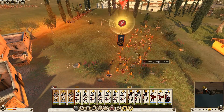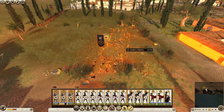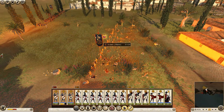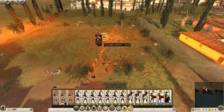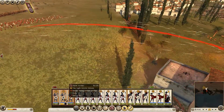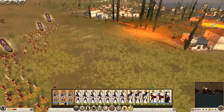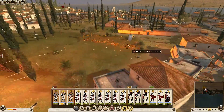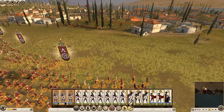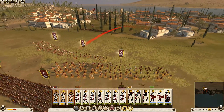One or two volleys should be enough to break them. Flaming arrows have lower damage but a huge impact on enemy morale. Wow, look at this — 81 men out of 120 still standing. Are those archers really that strong? Back to standard shot now for bigger damage and more precise shots.